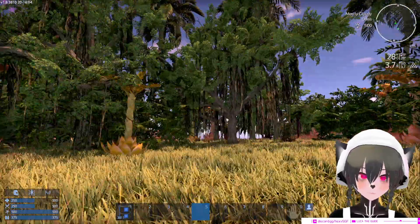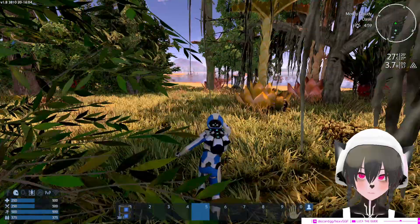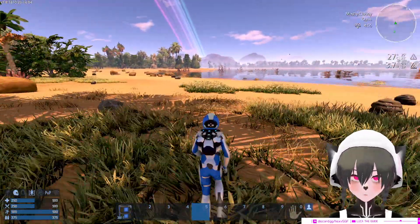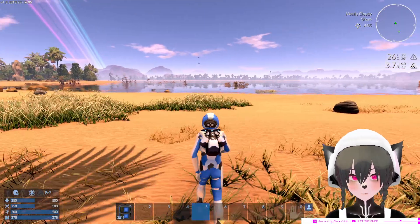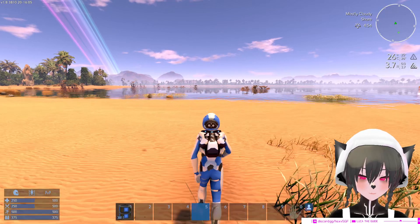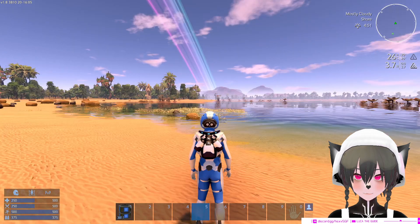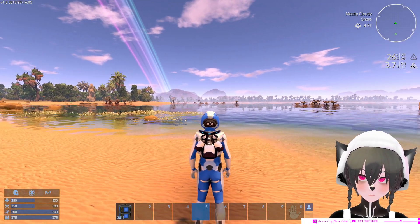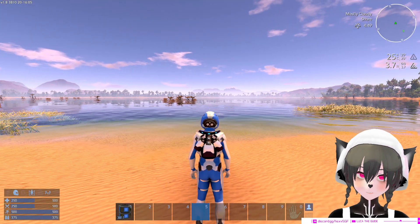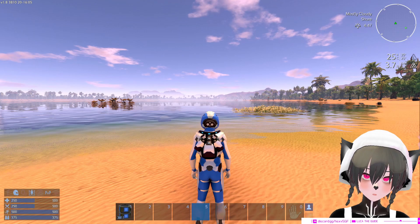There are lost swamp trees and stuff here. I feel a bit bummed that I couldn't find the ocean planet, but wow - this actually feels like an oasis now thanks to all the new trees. I like this. It feels like a lot of the planets are more in-depth now.